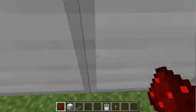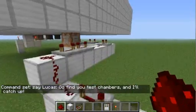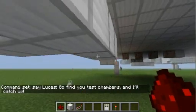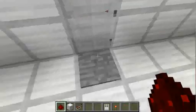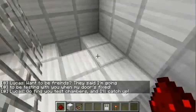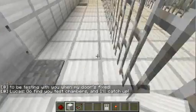This command block is the one that says 'Go find your test chambers,' but I want players to get sort of acquainted with the fact that they're going to be working with Lucas a bit. So the sequence is: 'Want to be friends? They said I'm going to be testing with you when my door is fixed. Go find your test chambers and I'll catch up.' I think I'll leave it like that because it actually looks really good.